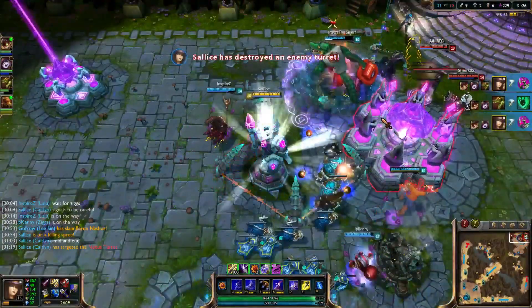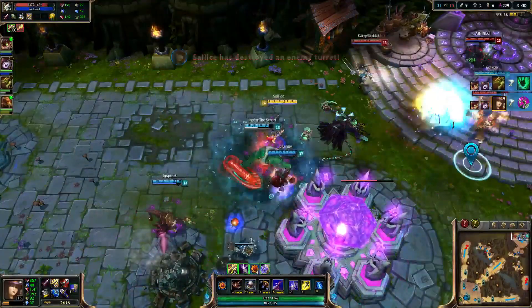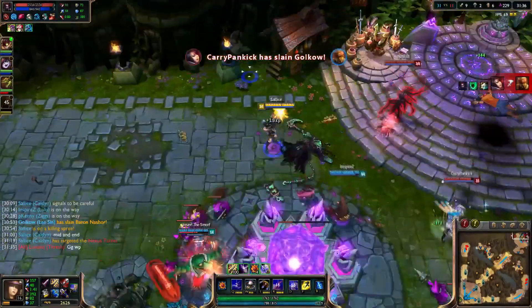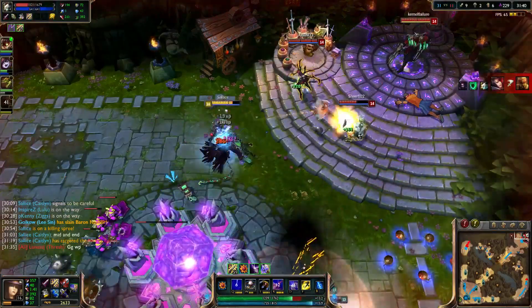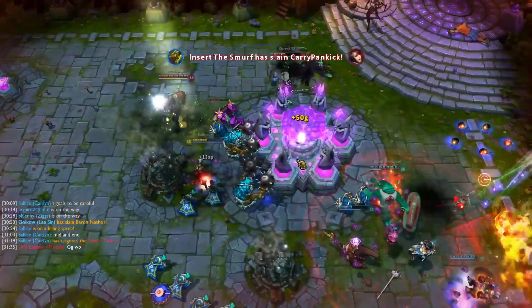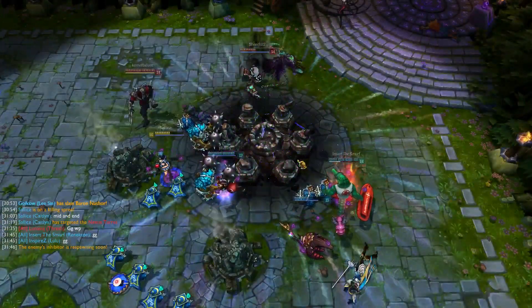Pretty easy team fight. I mean, we're already winning so badly. Lee tried to make a play to get Tristana out but I wasn't around — I didn't capitalize on that as much as I could have. And that looks like it's game! Hope you guys enjoyed this video. I'll catch you guys next time, see you later. Peace.